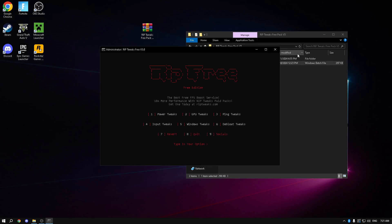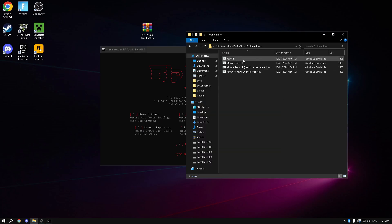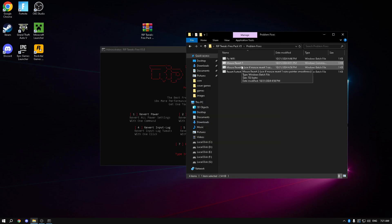If you want to revert your tweaks, press number 7 and you can revert all options as a whole — power tweaks, GPU, internet, everything. If you only have a Wi-Fi issue and don't want to revert all internet tweaks, just go to fix Wi-Fi. If you only want to revert mouse input lag tweaks, go to revert mouse. If you don't want to revert your power tweaks, you can just revert the Fortnite problem specifically.